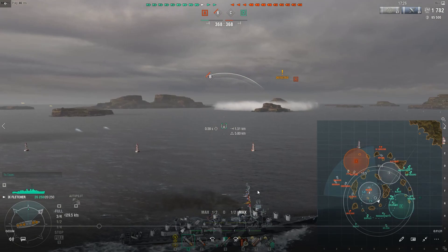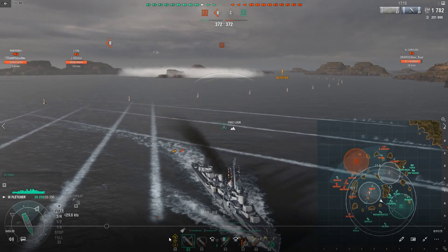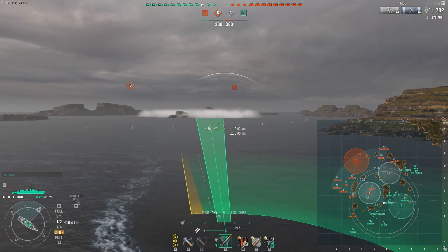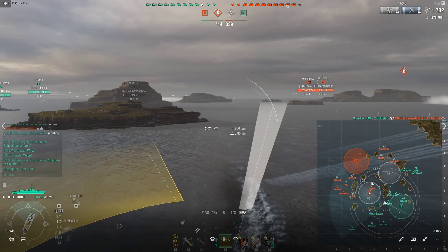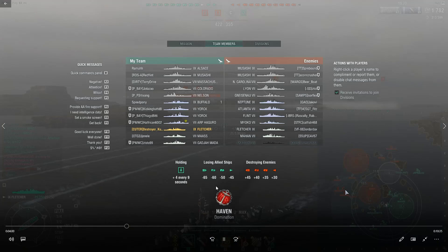You're going to start to see torpedoes coming in from this direction, followed by Mayhann torps from the other direction. If I had been much closer in there, I'd have been caught in a pretty nasty cross-torp. But because I pulled back when I saw the two DDs, I was able to escape that. So I go ahead and throw my first set of torpedoes out there — most likely these aren't going to hit the Mayhann. I'm expecting him to already be angled out and ready to run. Mayhann versus Fletcher is incredibly one-sided.